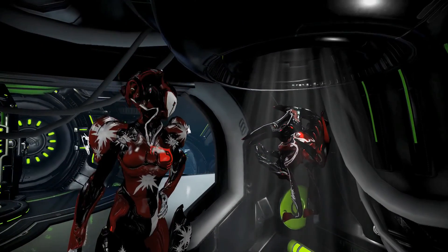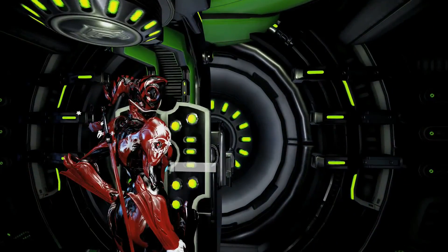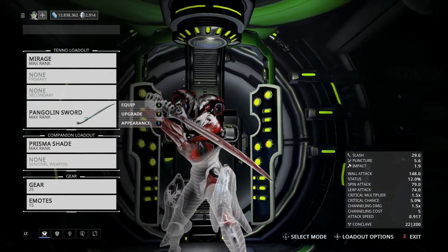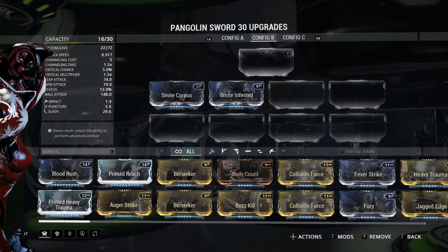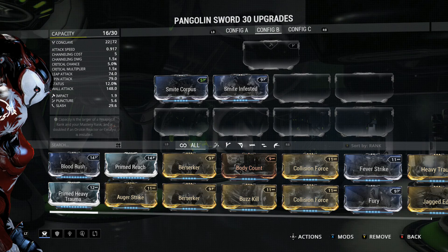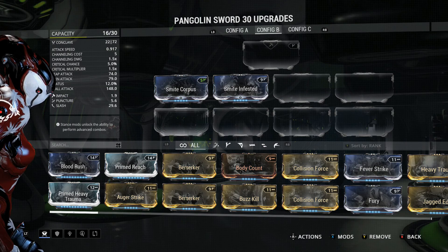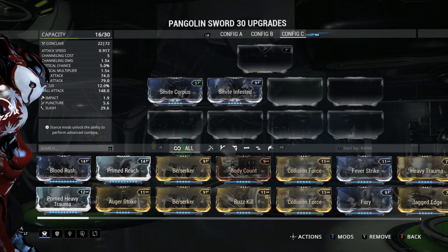I don't know if I'm even allowed to bring this thing. For those of you guys that aren't familiar with Draco, it's a very, very difficult interception to do, and I'm only allowed to bring a Pangolian sword. Mike tells me I'm only allowed to use Smite Infested and Smite Corpus, because he's under the impression that using both of these against another faction is supposed to make the weapon weaker or less effective. But whether these are on or not, they don't seem to affect the stats whatsoever.